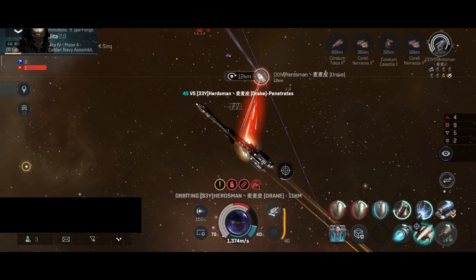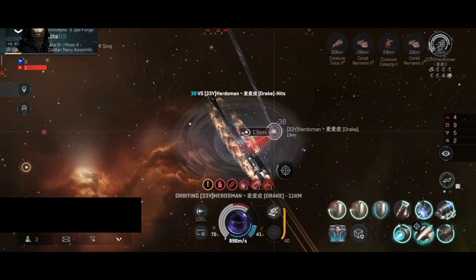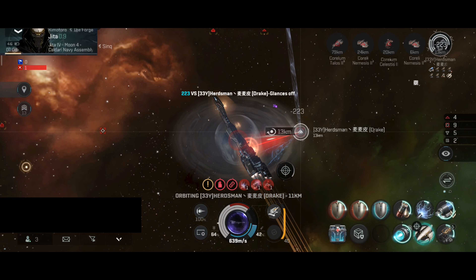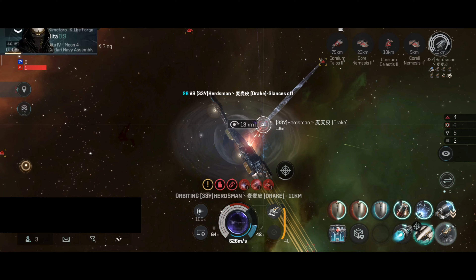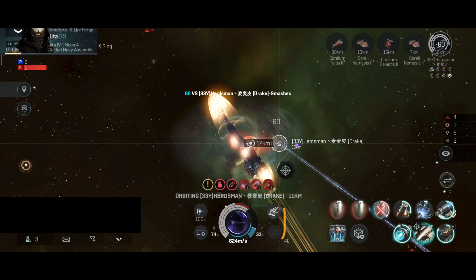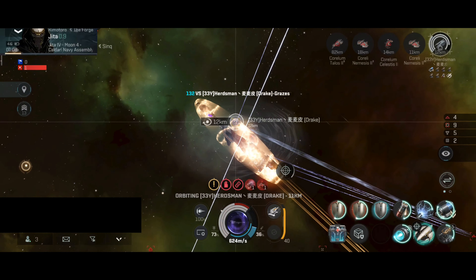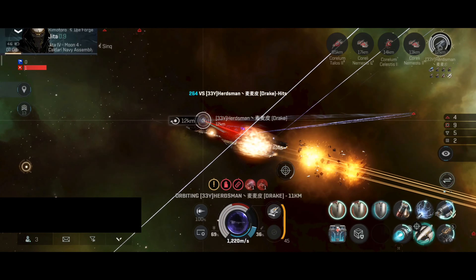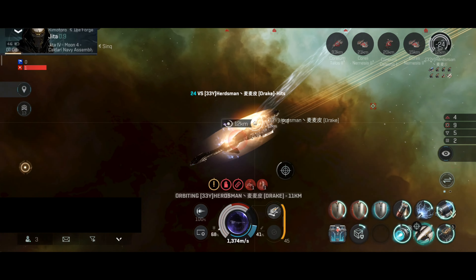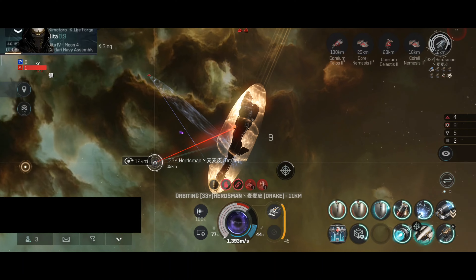The shield is now going up. I'm orbiting at full speed at 13-12 kilometers. I have been webbed and scrambled, which means the Drake's reinforcement is nearby — they were saving capacitor up until now, probably for this moment. I have a close eye on local in case something suspicious happens, and I don't plan to warp away because I really want to see what build this Drake is using. There goes the web and scrambler — they are saving capacitor again.